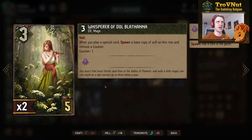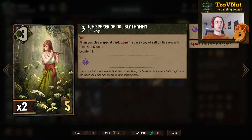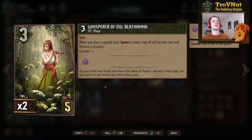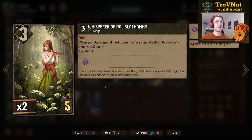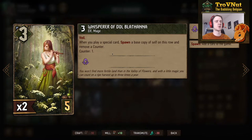The Whisperer of Gold Platana: as long as she's on the board, whenever you play a special card you spawn a copy of herself and reduce the counter to zero. The counter starts at one so it only does this once, but the copy can do that again. So you start with a three-power Whisperer, play a special card, get a second three-power Whisperer, play another special card and there's another one — and so on. This could be an army of Whisperers of Gold Platana, always giving you three points on top of any special card you play. This could be very powerful with Nature decks, though your board will fill up quickly since you generate two units for every card played.